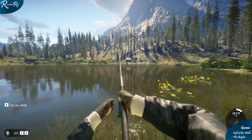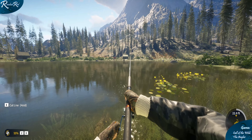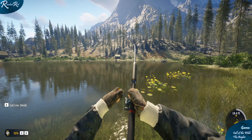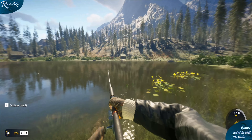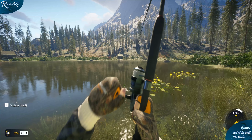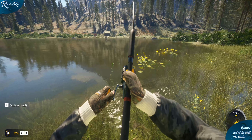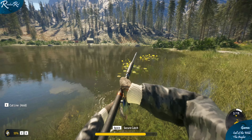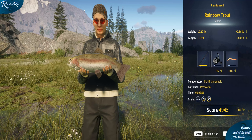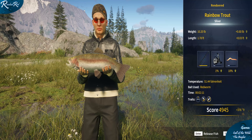He's a fighter. Fish on, and he looks like he's going to be a big one — or at least a good fighter. Pump that fish in, come on. There we go! A nice 10-pound rainbow trout. That is a beauty. Let's get it back into the water. That is a beauty of a fish.